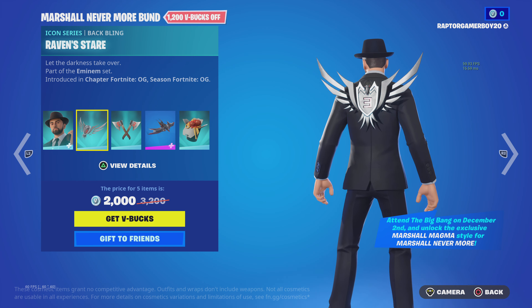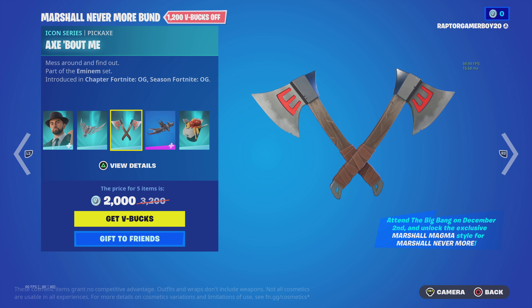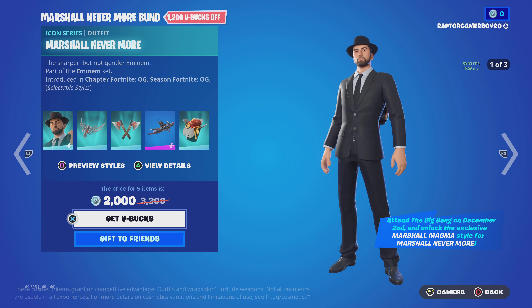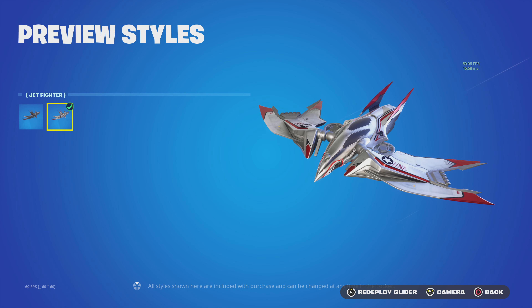'Let the raven stare, let the darkness take over' — that's the back bling. And 'axe about me, mess around and find out' — let's see the big axe. That's actually a normal axe. Then we have the Raven Express — drop in battle ready.